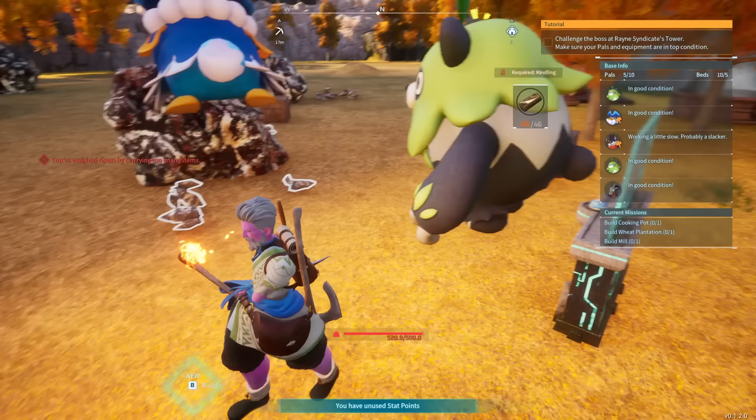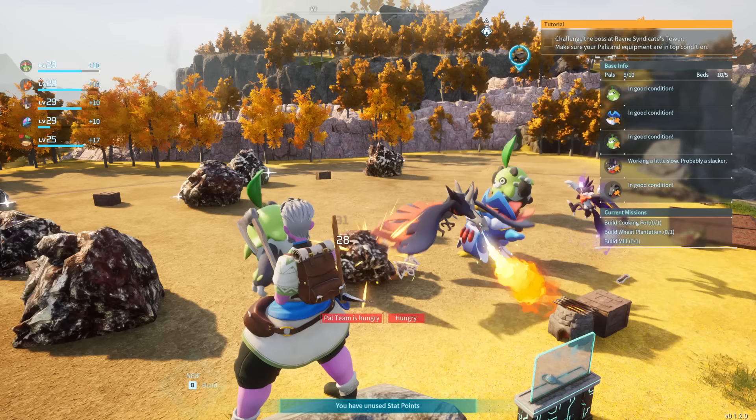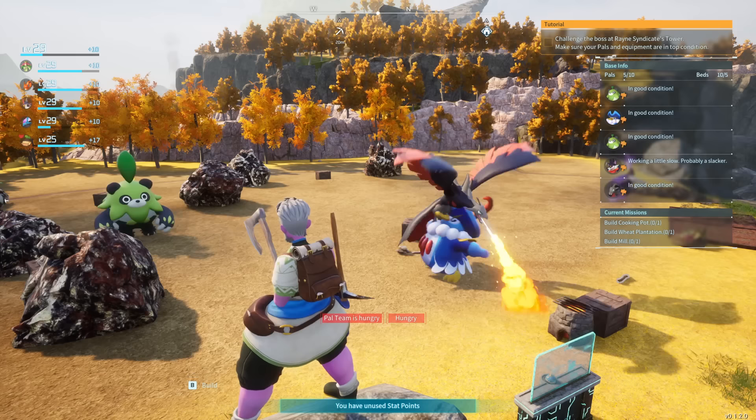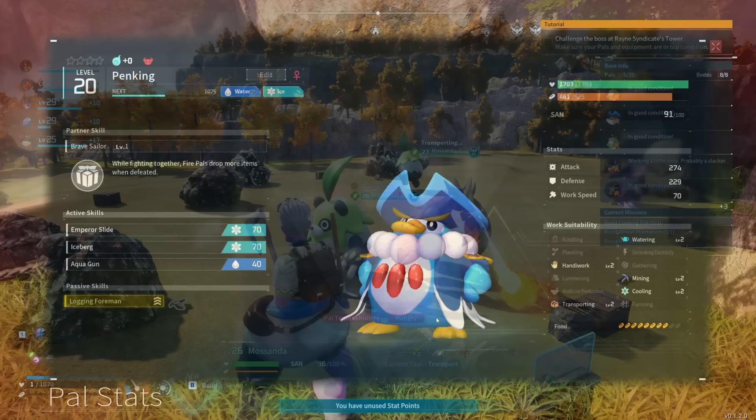That is the main purpose of this base — everything else exists to support it. The berry plantation and food box are exclusively to keep your workers fed. You should also put a hot spring in this base to keep workers unstressed and working at their best. It's worth mentioning there is a monitoring station you can create to order pals into overdrive, but especially early game that tends to cause long-term issues, so don't worry about it. Let's go over the four specific pal types you want at this base — you obviously want more than four individual pals, but anything beyond four species should just be copies of the same ones to increase production rate.